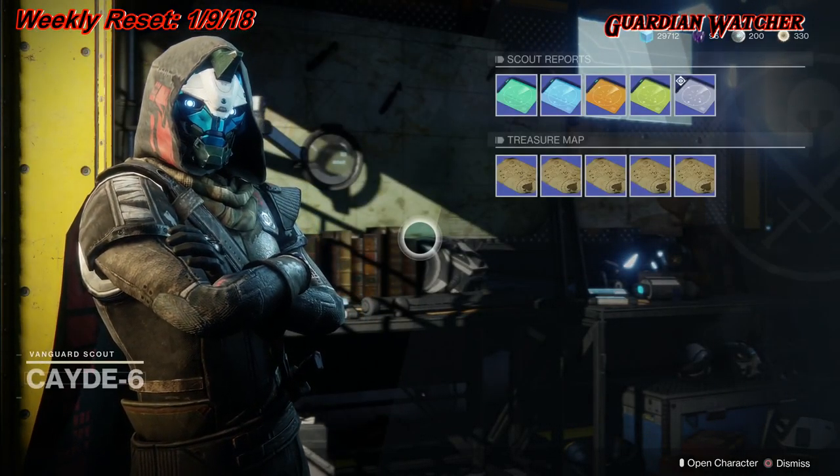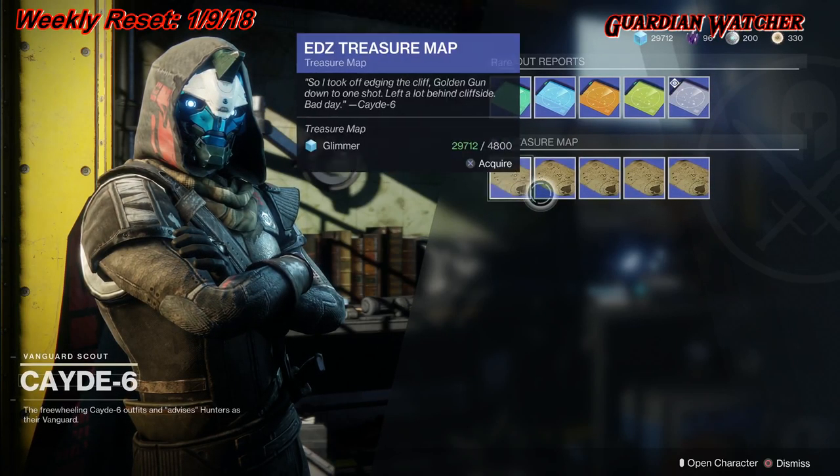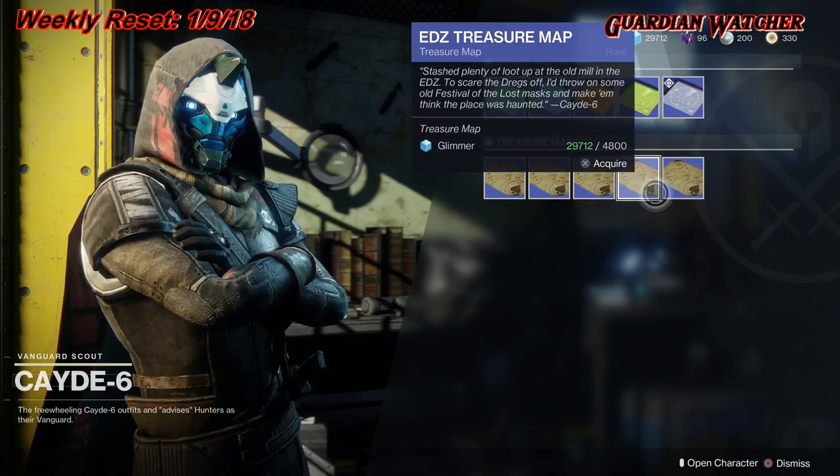Don't forget to visit Cayde-6 in order to get the treasure maps for this week — they are on the EDZ, so go ahead and grab those.